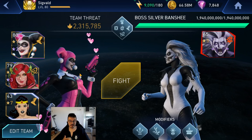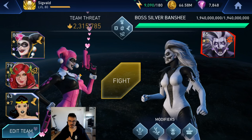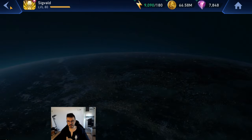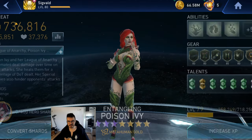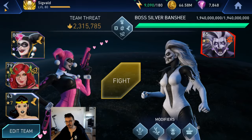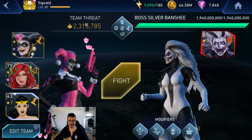Hello there ladies and gentlemen, Sigvalk here and welcome back to another video. Here we have the League of Archeen and we got Harley with level 9 thermal gloves. We got EPI with level 9 crown and we got Classic Wonderman here with level 10 Norris Snowglobe.